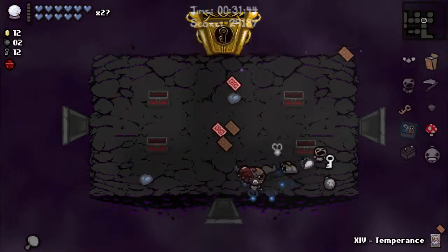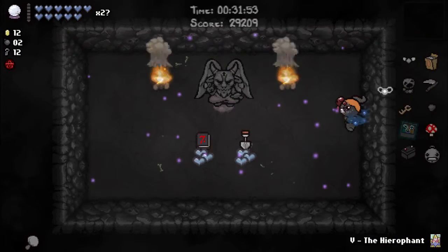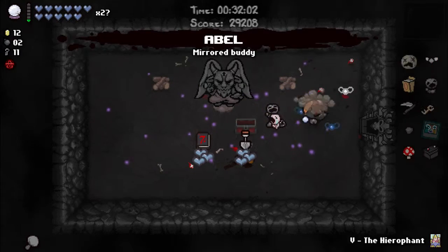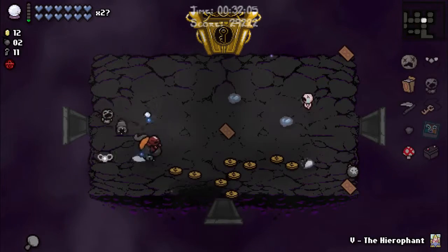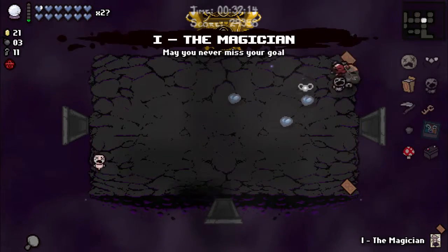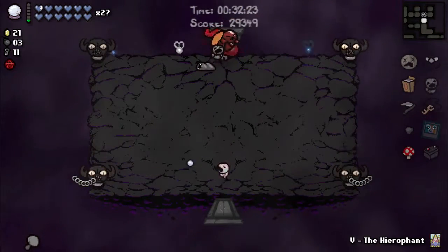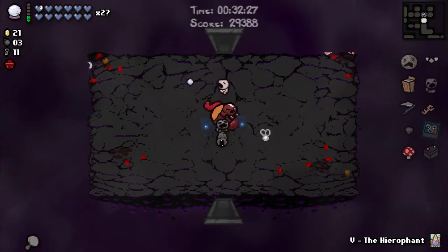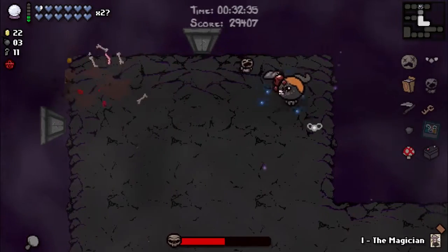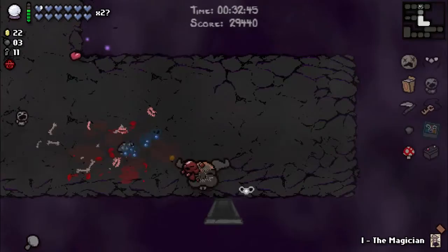Justice, temperance, Hierophant, Magician, Clubs, Joker. Joker sadly had shit items. Magician is fine. Death for this room — didn't kill anything nice, good death. And we got the Magician for the boss. I like how the flies just destroy things.